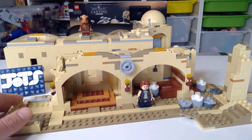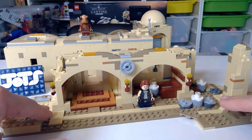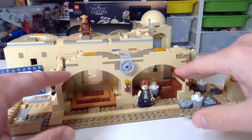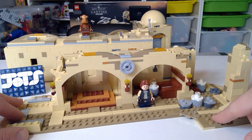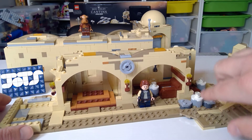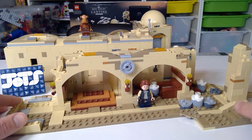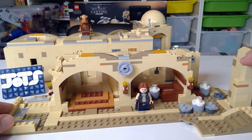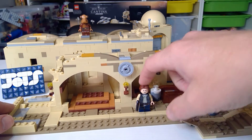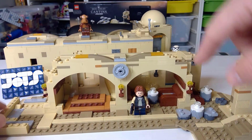Bag number 12 is essentially a continuation of bags 10 and 11. Bag 10 laid the groundwork, bag 11 built out the walls a bit further and extended everything. This bag creates some extra detailing and polishes out some of the walls, including a build-up of this wall right here. There's really not a ton — it's mostly tan — and it's really all about Han Solo with a little bit of detailing to polish things off.